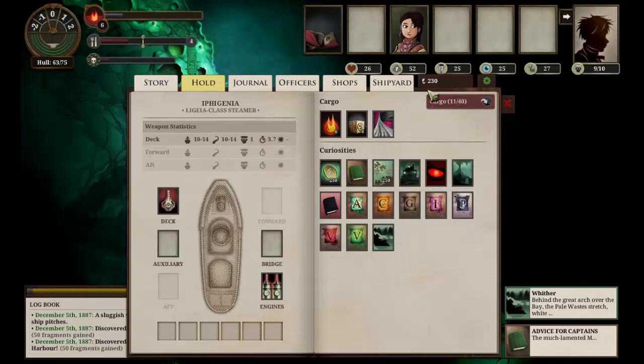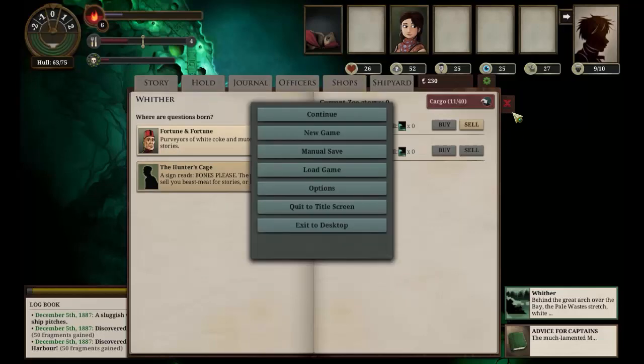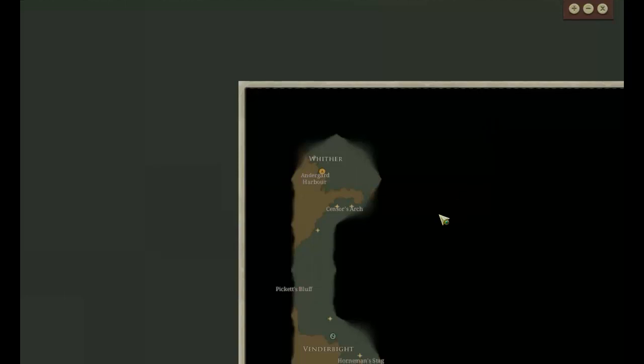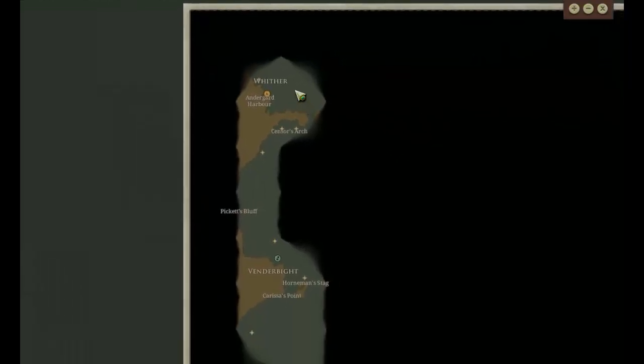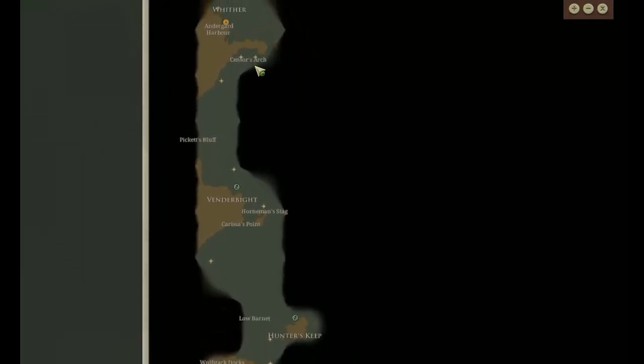We've got that spider silk which will sell well. We've got six fuel which hopefully will be just enough to get us home. We need Z-stories to buy fuel. Bit of a wasted journey but still we've learned more. Let's have a quick look at the map. Looks like we've found our way up to the corner. I'm going to go down through the arch, barrel down through here and then straight down to London. We shall get those port reports in, make some money, see what we can do from there.